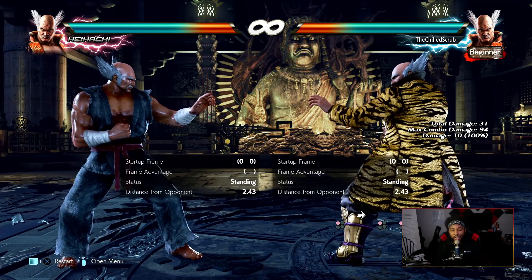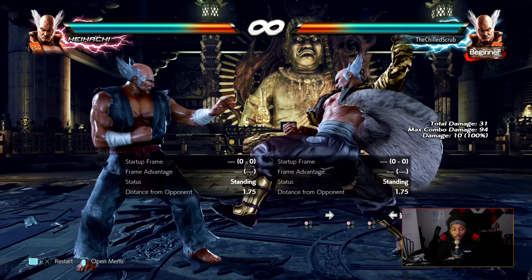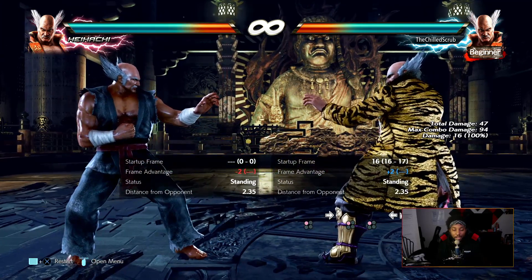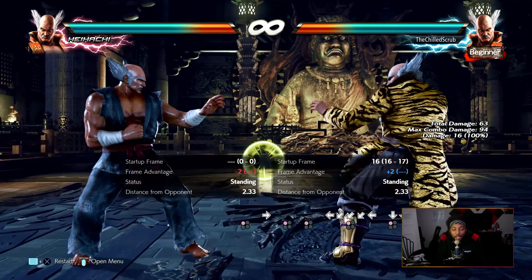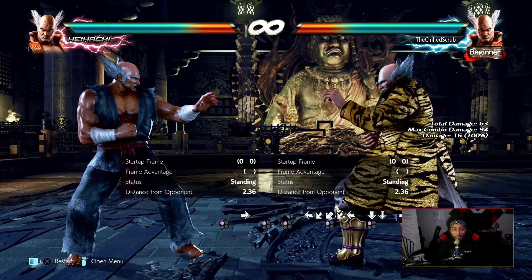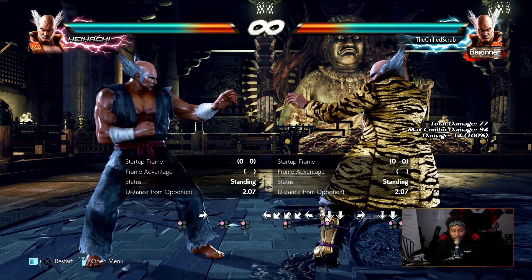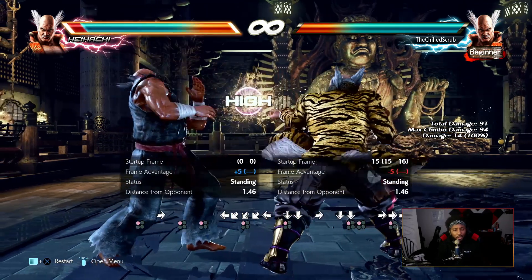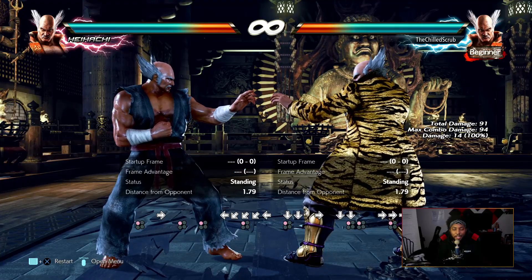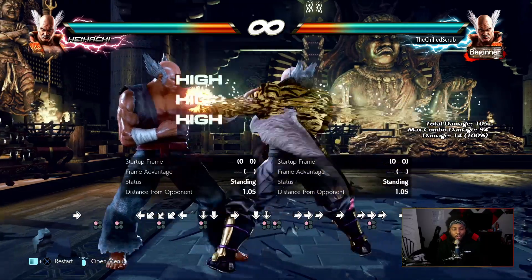His down-four-one is pretty much the same — extremely long range, really good, one of the most fundamental tools you're going to use. Other great poking tools: down-one is solid, even though it's linear and can be sidestepped — it has a lot of range, good solid mid, 16 frames, plus two on hit. His back-one is really strong as a poke to keep people from stepping, to check the step, because a lot of intermediate and advanced players like to step a lot. Back-one comes out at 15 frames.